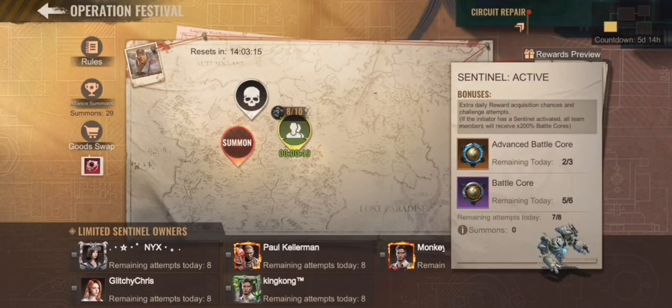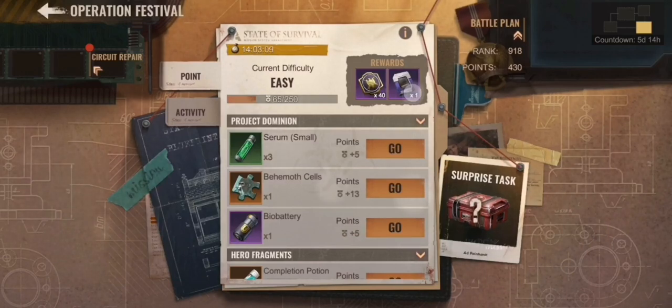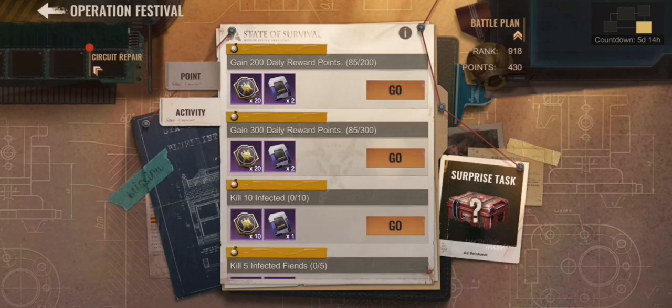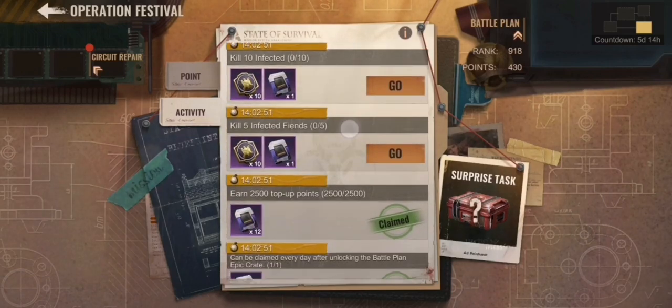So how do you get the restoration chips? You get them through various difficulty levels — the higher the difficulty, the more points you earn, and points come from using materials like speed-ups and everything else. For example, 250 points will get you past easy difficulty, and there are more levels above that. There are also activity levels, which are partially depending on your spending or resource burning behavior, as well as daily rewards, killing infected, and that kind of activity.